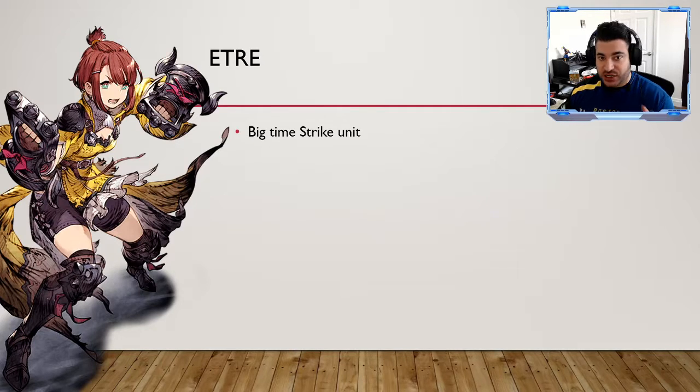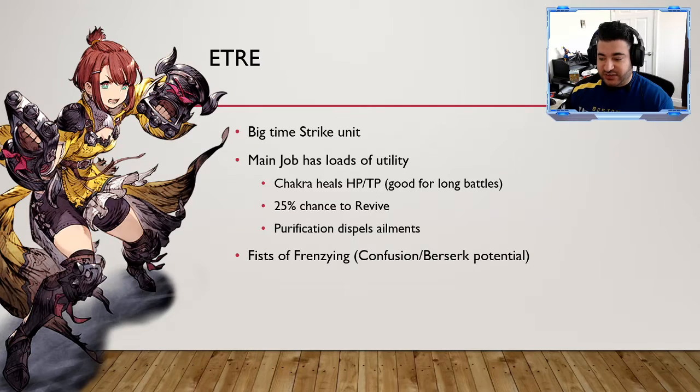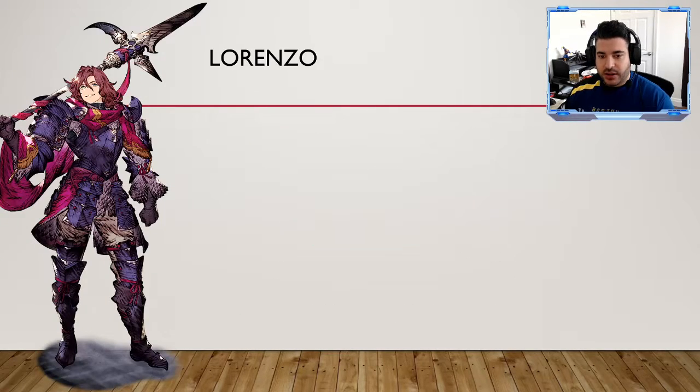Etra is an absolutely stunning unit — a big damage dealer for strike, and one of the few in this cast with that. She has a ton of utility: Chakra heals both HP and TP, which is clutch in long battles when you can run out of TP by the end. She has a 25% chance to revive a teammate — low odds but valuable when no-KO conditions apply. Purification dispels status ailments. Fist of Frenzy can inflict confusion and berserk on enemies. Her Cleric sub job can dispel debuffs on teammates, and her Knight sub job gives disable plus attack, magic, and agility breaks. Overall a great, great unit — and she has decent luck for potential evasion.